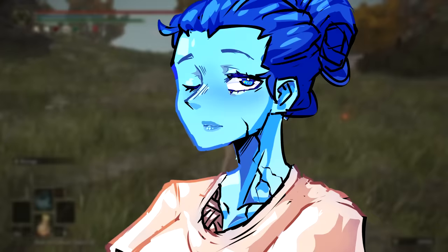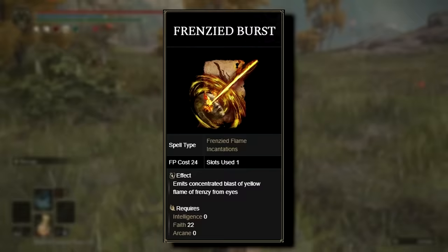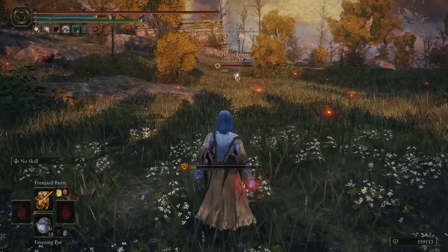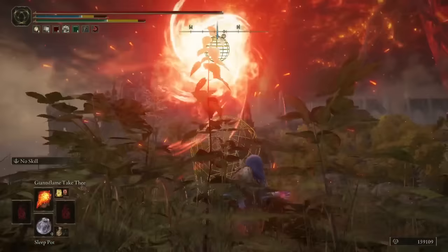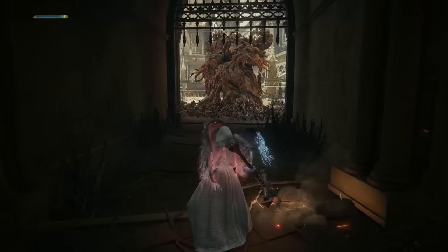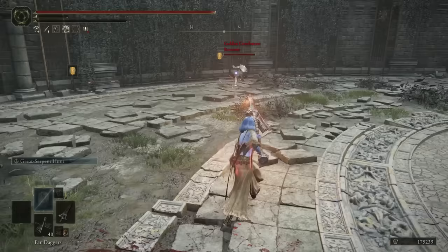If you do not possess a bow or golem arrows, there are alternative options available. One such option is utilizing the jar cannon, or spells with extensive range, like Frenzy Burst. By targeting your opponent and attacking from a secure distance, you can effectively deal damage without getting hit with the chainsaw. Spells with wide area of effect, such as Cannon of Haima or Giant's Flame Take Thee, can also be effective. Just ensure you aim them high enough to reach your intended target. It is worth noting that the enemy's movement is significantly slowed while wielding a chainsaw, making it difficult for them to evade attacks without first halting their own movement. Lastly, Ranker Potts also seem to get the job done.